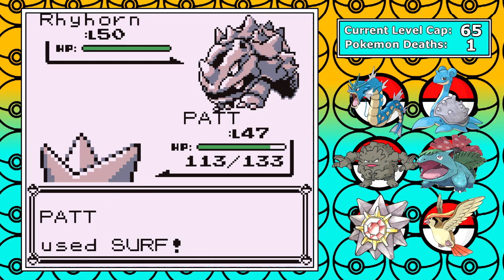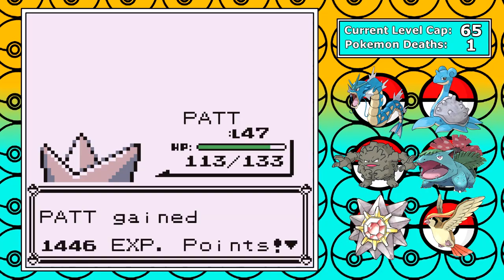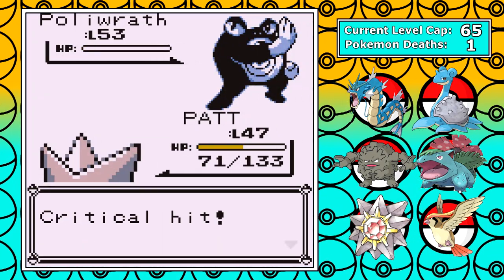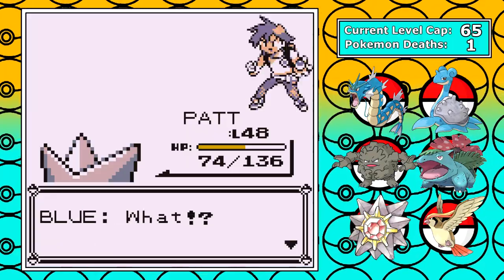Now it's time for Rhyhorn — this little guy's weak to Surf and we already know it. He dies a gruesome death right when it leaves its Pokeball. And last but not least, it's an actual Poliwrath — since it's half fighting type, Psychic does great here, and surprisingly it's not a one-shot. I take a Double Slap and then finish off the fight right after that.